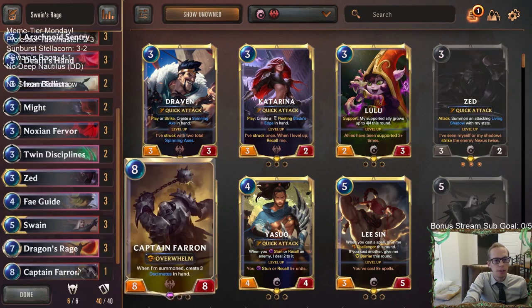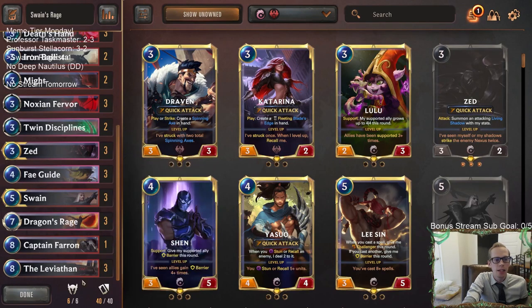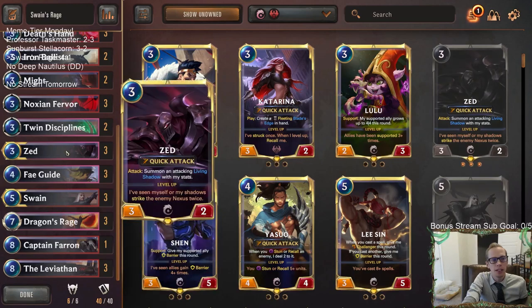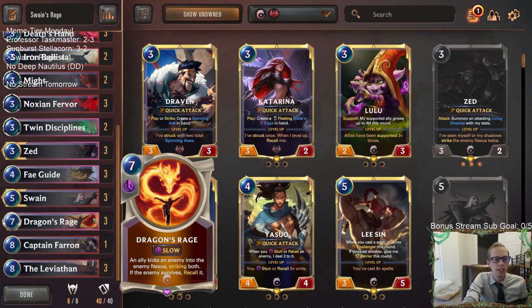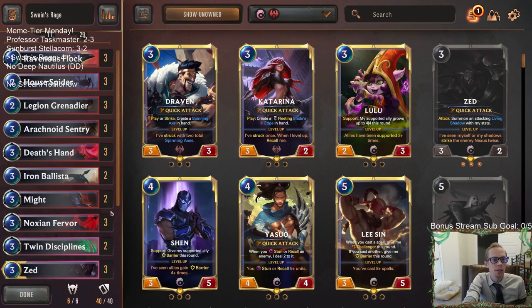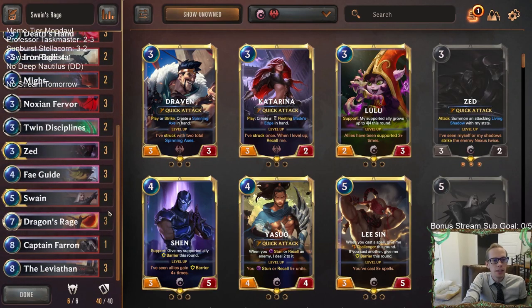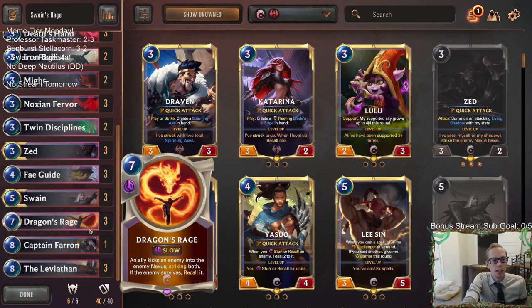That was a very good overall session. We did get to pull off the combo — Dragon's Rage and Swain one game, Dragon's Rage with Captain Farron another game, and Dragon's Rage with Zed and leveled up Zed in the process. So we got to do all of that with Dragon's Rage. The deck was pretty legit — we fixed a lot from last time. Last time it was more meme-tier with Shun Po and Decimate; this time it worked out really well.